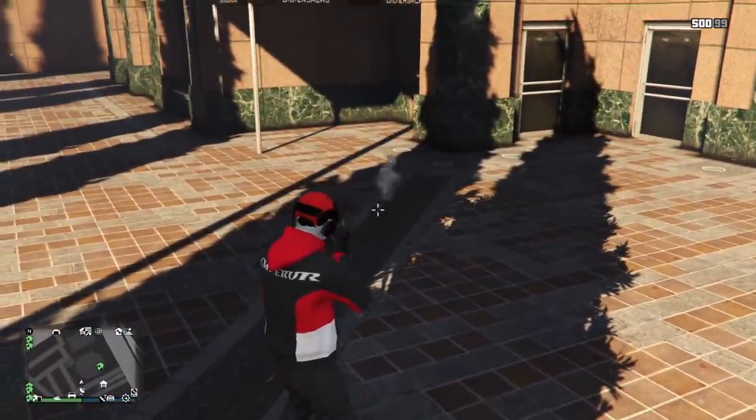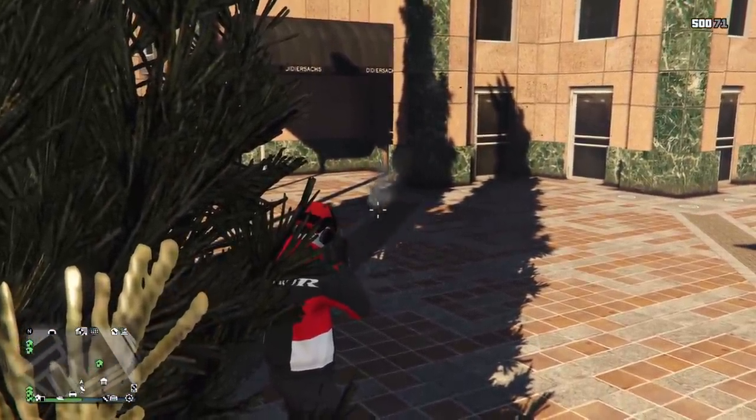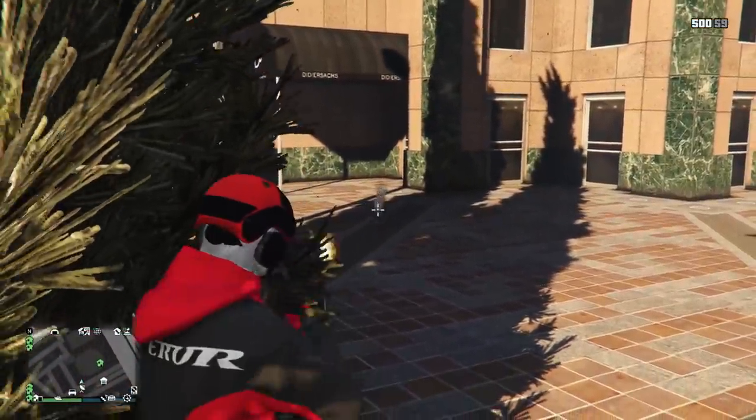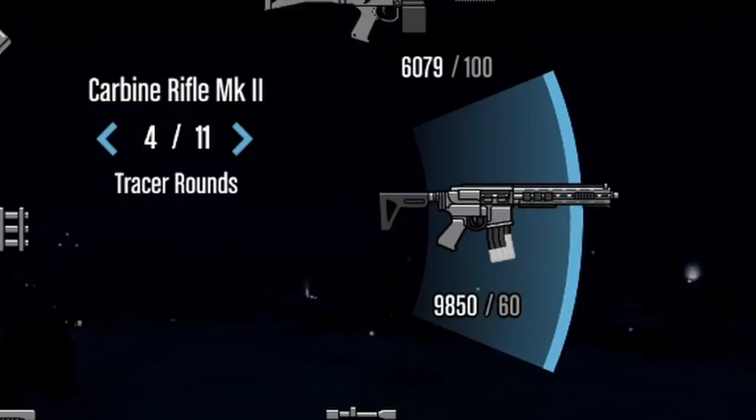They spent all this time making it for no one to ever use it at all. I haven't seen one person shoot me with this ammo, or even use it on a mission. But it doesn't have to be this way. On the PC version, you can go into the game files and easily change the tracer ammo capacity to actual standard capacity, and then change the mag size to match the extended mags. At that point, although the weapon doesn't do anything special, it's just like you're shooting normal ammunition with a cosmetic enhancement.